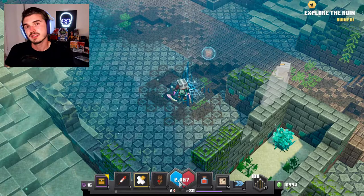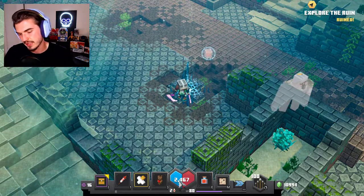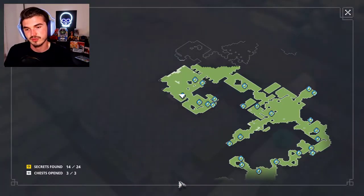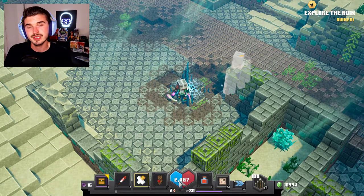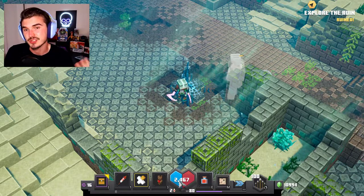There are also new mobs and a bunch of secrets for us to find. As you can see pulling up the map, we've only found 14 of 24 secrets. We found all of the normal chests, which is good, but there are still a whole lot of secrets to find. And new mobs, new gear, new armor, and new enchantments.